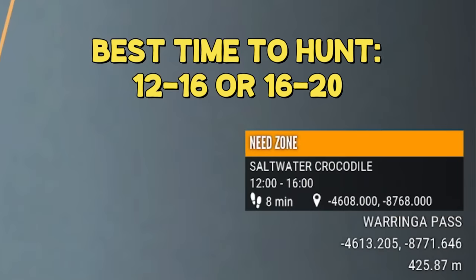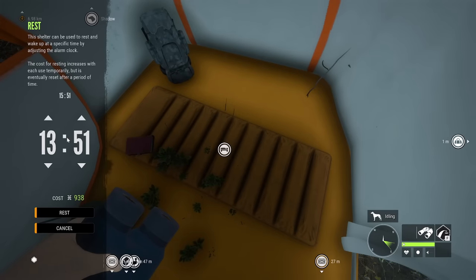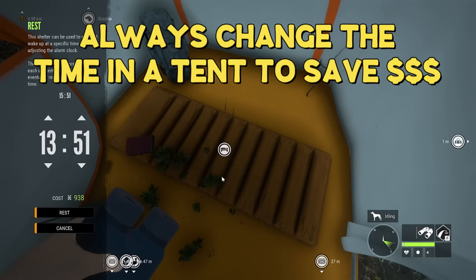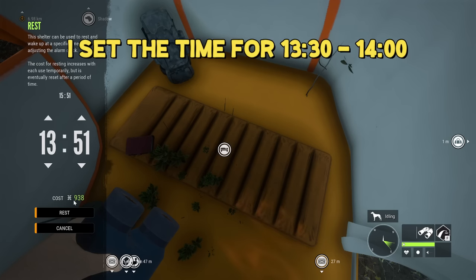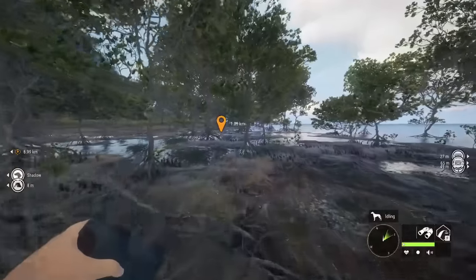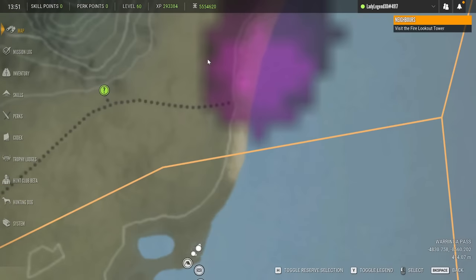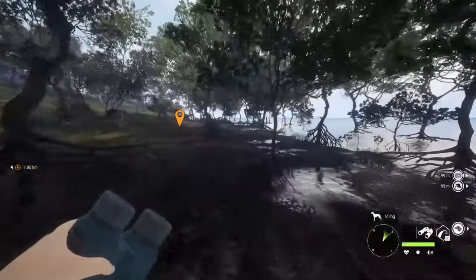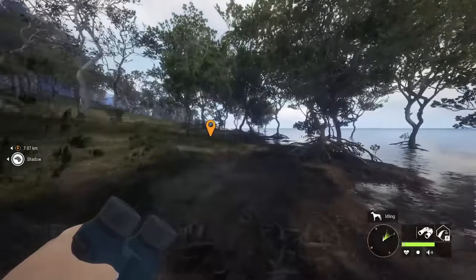When doing this grind, I hunt the 12 to 1600 rest time, starting right at the bottom. I always change my time in a tent because it is actually quite a bit cheaper — especially if you are at the maximum for time changes. Every time you change the time in a tent it will save you close to $700 as opposed to changing the time in an outpost. I set the time for around 1400, which is the second half of that rest time, so that crocs will have a much greater chance of being in their zones.